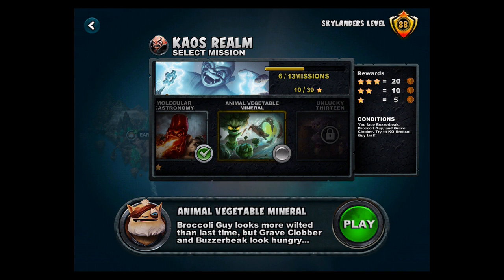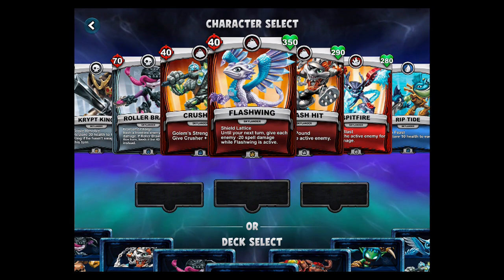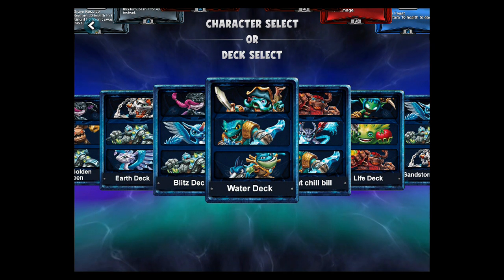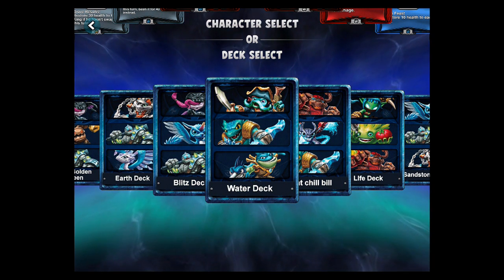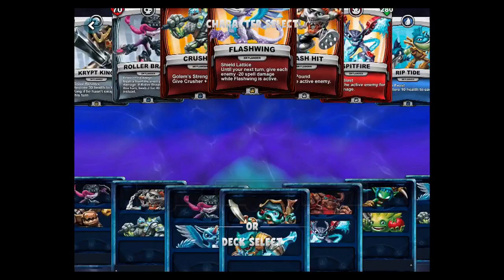It says 'Broccoli Guy looks more wilted than last time, but Grave Clobber and Buzzer Beak look hungry.' Those aren't two slouches that are with Broccoli Guy — Broccoli Guy might not be that strong, but Grave Clobber and Buzzer Beak are pretty good in the game. It says 'try to KO Broccoli Guy last.' We could use the deck that attacks the back line that we defeated Money Bone with.